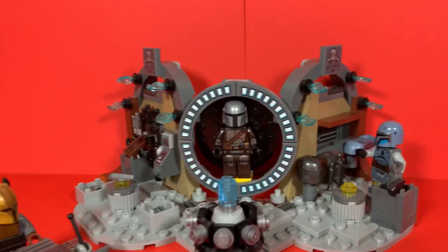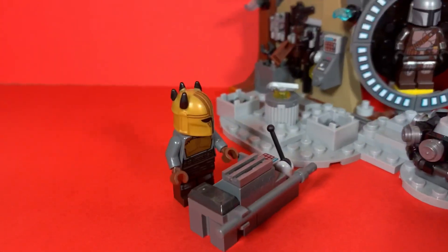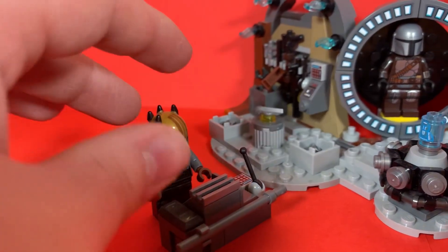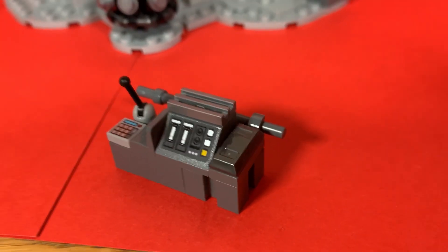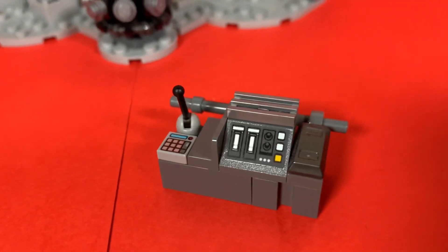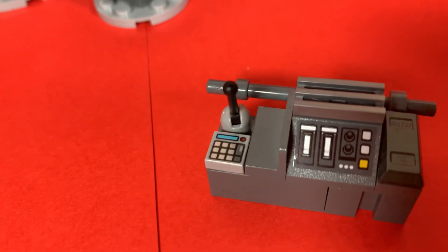That's kind of the centrepiece of the model, but we'll go through it all in general and we'll start from the section over here, which was created last out of all of this — which is kind of like a till or a cash register. If I just move the armour to the side, you can see here's the till. You pay in Beskar, obviously. So there is one bar there and just all of the bits and bobs which make the machine work. There's a card machine, I guess.